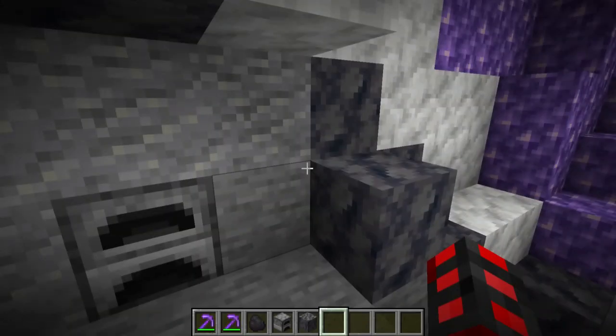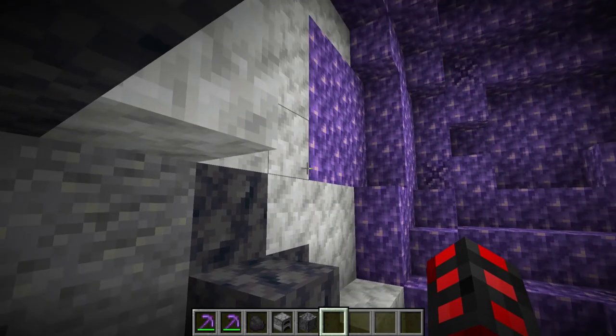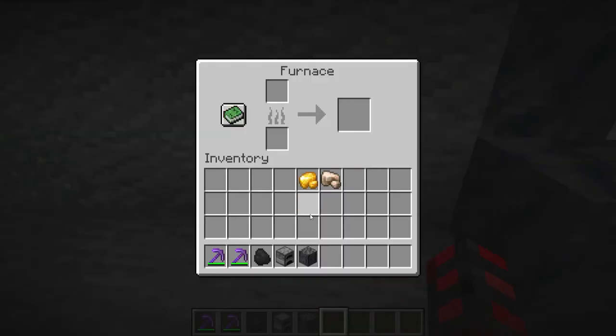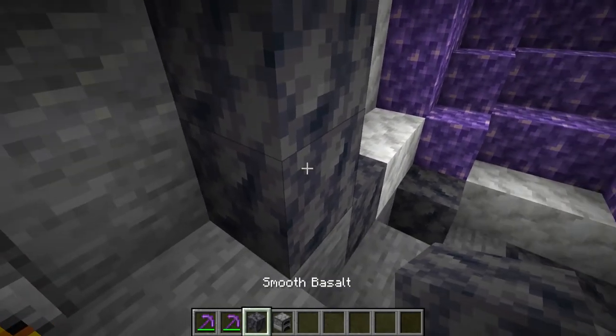In order to get the new smooth basalt blocks from the geodes without having to constantly find and destroy geodes, you can smelt normal basalt into smooth basalt, which means you can just slap some into your auto smelter or furnaces in order to mass produce this, which will add another usage to basalt farms.